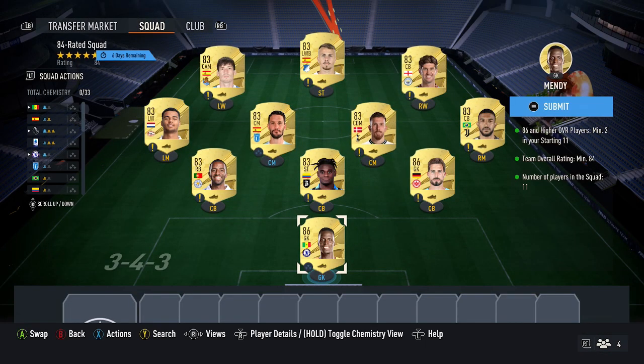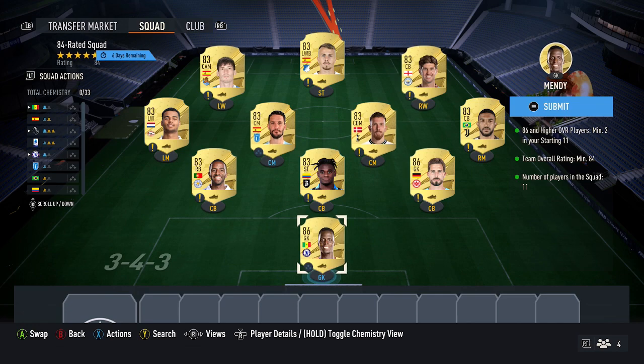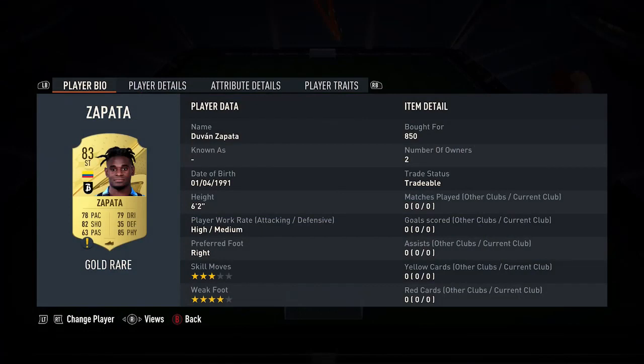For the second squad, the rating is 84 and it requires 286-plus cards. First thing you want to do is pick up the cheapest 86 cards — Trapp and Mendy, both currently 13,500 coins. Like I mentioned for the previous squad, the price of 86s may potentially start to slowly rise now. Then the other nine cards are going to be 83-rated cards — just pick up nine of these at 850 each, and then complete the SBC.